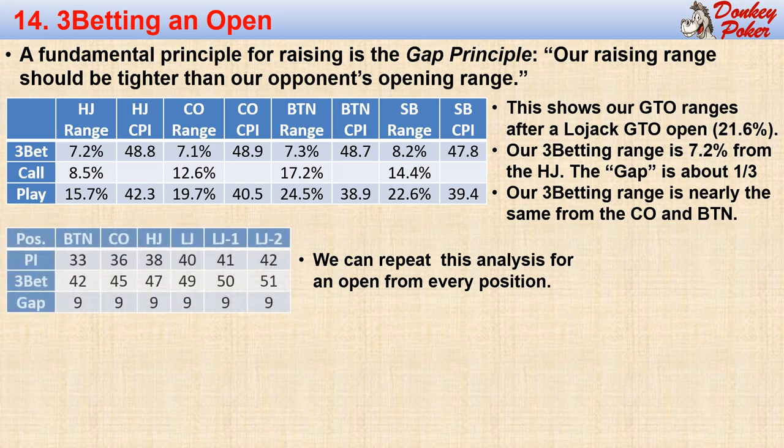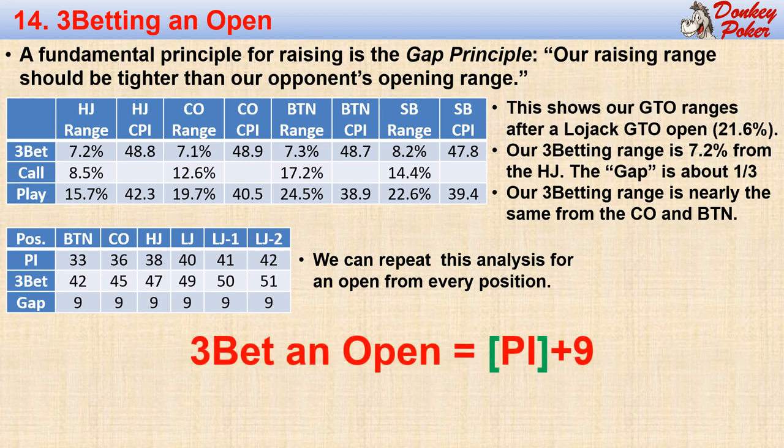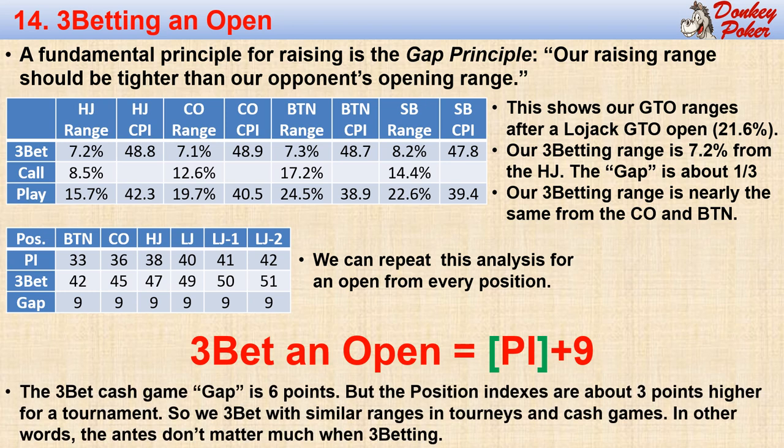When we convert our three-bet ranges to three-bet indexes, we can see the values in the table. When we subtract our position index from our three-bet index, we get the three-bet gap. It's clear that our three-bet index is just the position index of the opener plus a gap of nine points. The position index of the opener is indicated in the algorithm as brackets, shown in green. This is exactly analogous to our cash game three-bet index, with a cash game gap of six points. Our tournament position indexes are about three points lower than our cash game position indexes, so we are actually three-betting with similar frequencies in cash games and tournaments. It appears that the presence of the antes doesn't matter very much when it comes to our three-betting ranges.